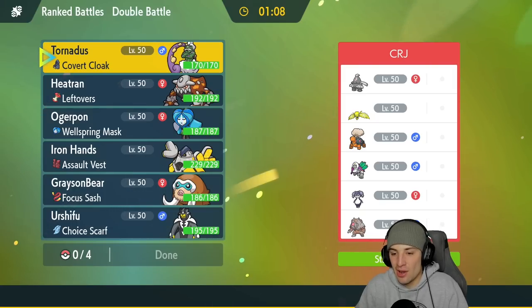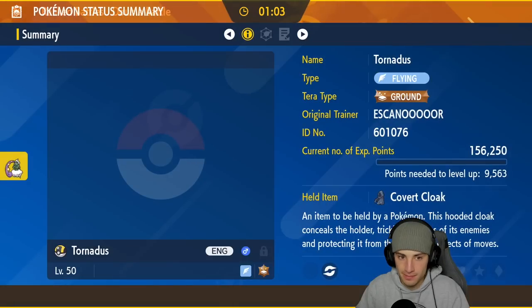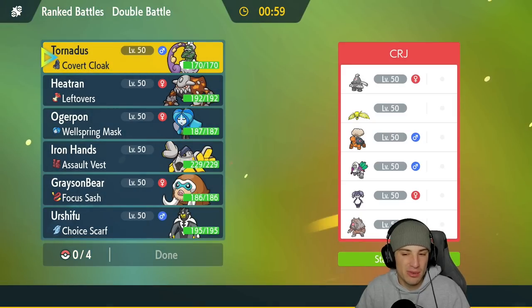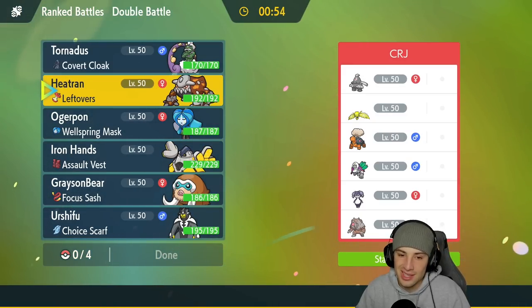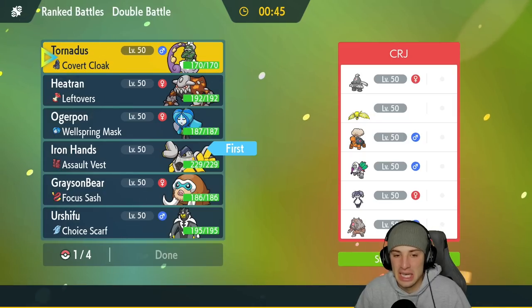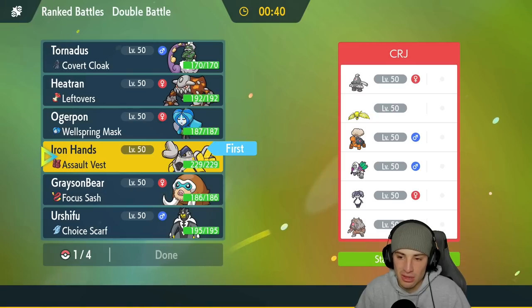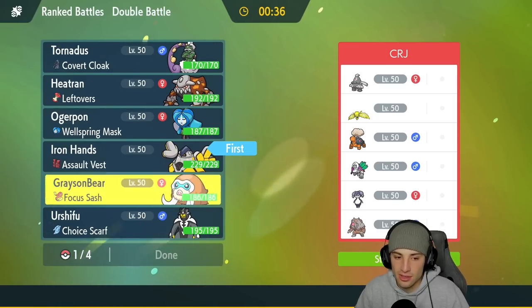We're going up against a Trick Room team with Kangaskhan, Tinkaton, Dusclops, Regieleki, Indeedee, and Ursaluna Bloodmoon form. Trick Room is a huge problem — we do have Taunt on Tornadus which might want to be our lead. But if they go Indeedee then that's a problem. I think I'm gonna go Iron Hands here — we can Fake Out if they try to set up Trick Room.